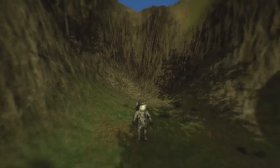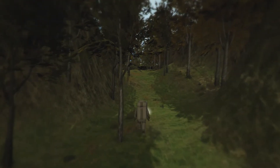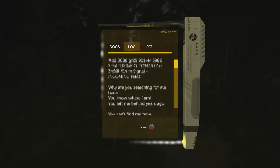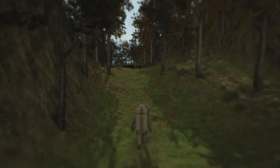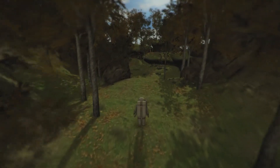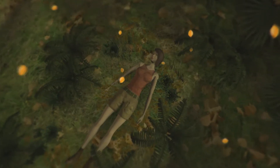What happened? Like I was walking away from the oxygen thing and now I'm back again? Is she going to kill me? I'm confused. I'm obviously having some kind of hallucination, right? 'Air and signal incoming feed. Why are you searching for me here? You know where I am. You left me behind years ago. You can't find me now — we're too far apart, in distance and time.' I'm hallucinating, right? Like, we died — we had to have died. He's having some kind of horrible flashback about his wife.